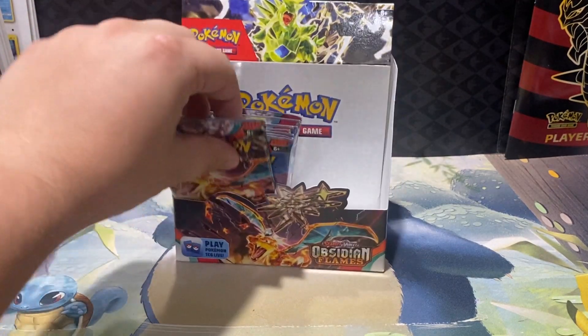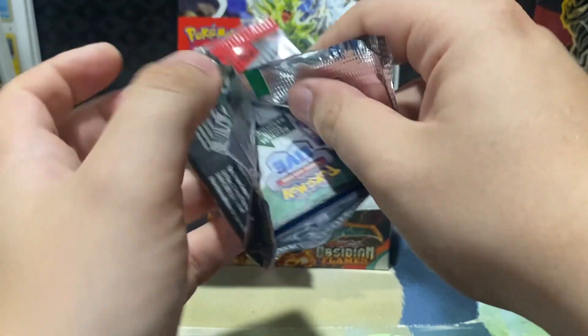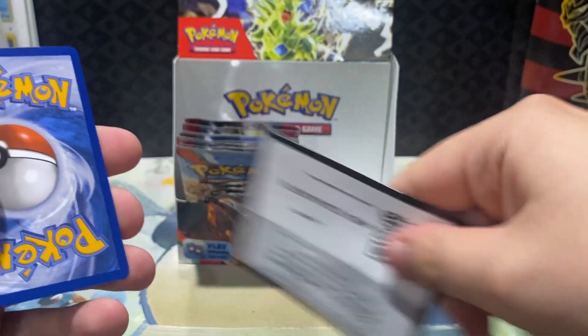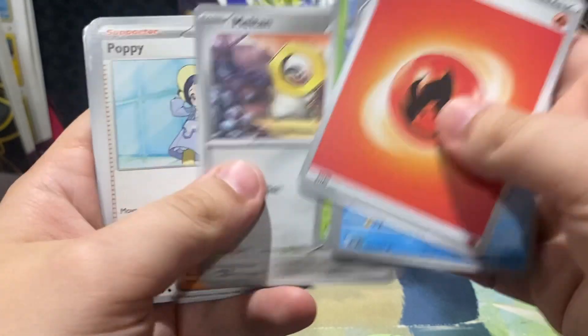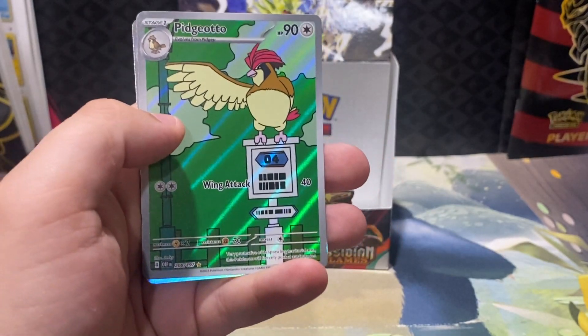We've got probably about a third of the box left — maybe a quarter. No special illustration rares so far in this one, so hopefully they've just waited until the end to come out. Let me get maybe a couple more illustration rares — only two so far in this box. Pidgeotto is one of the illustration rares — speak of the devil, we got the Pidgeot and we got the Pidgeotto.